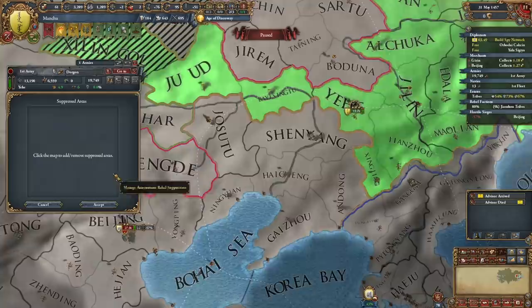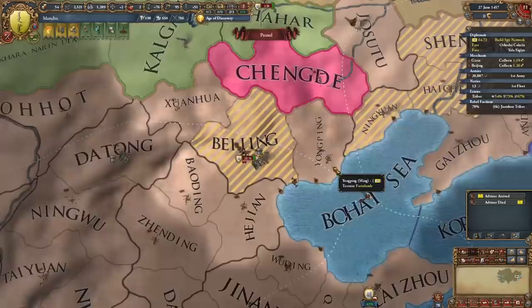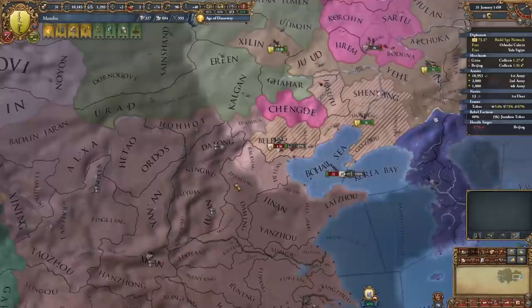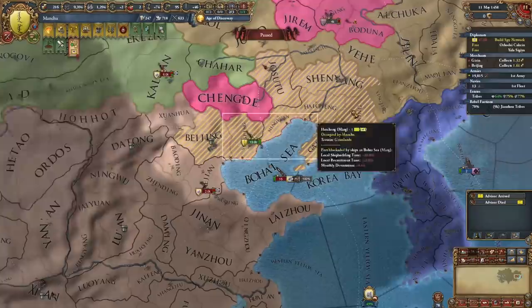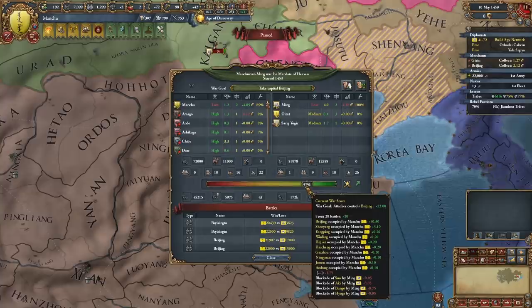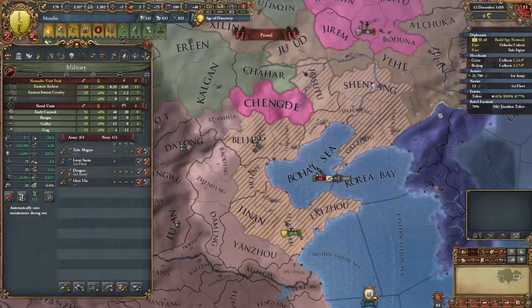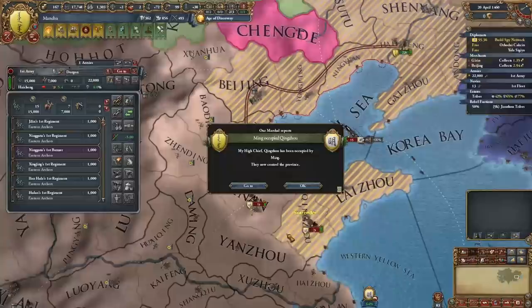Ming's been doing so much nothing that I can actually just sit here for a couple of months and deal with these rebel problems. They even left their own capital — they were sieging it and then decided to leave for no reason. No wonder you explode so often. They've dropped to 53,000 men, so I think it's time to start moving inwards, after I destroy them in Beijing first. We don't need more loans, I'll just sell titles again. Fun fact — once you form Qing, you're going to get a bunch of your crown land back anyway, so it doesn't really matter what we do with it right now. Let's grab some more manpower. We can definitely get more war score from battles, so I'm going to have to start actively looking for men to fight. We're at max war score, so let's just end this thing.